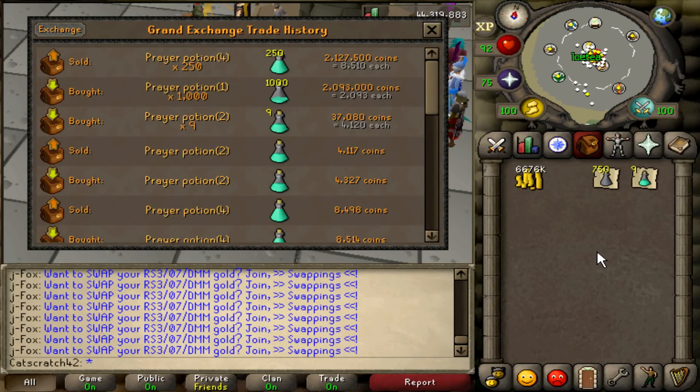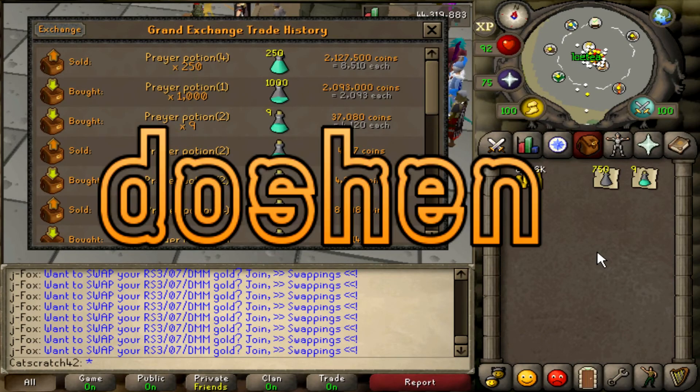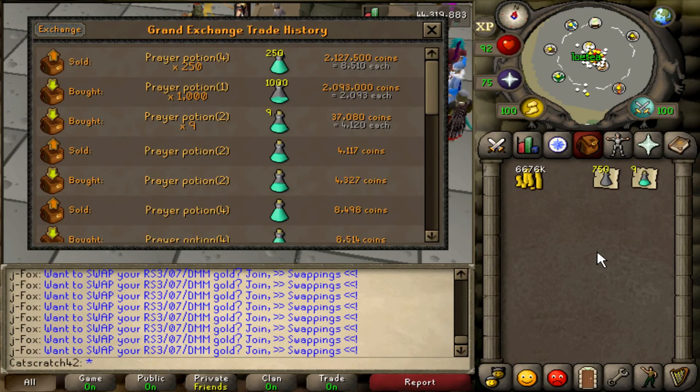All of the four dose prayer potions have sold and I've calculated how much we made. You take the one dose potion price and multiply by 1,000 because we bought 1,000 of them, which gives us about 2 million. We sold all the four dose potions for 2,127,500, so subtracting those from each other we made 34,500 coins. That's a good bit considering it only took about 15 to 20 minutes. We could have made more off the two dose if we'd been a little more patient, but I wanted to get the video done faster to showcase how to do this.